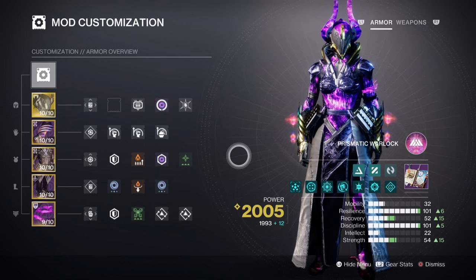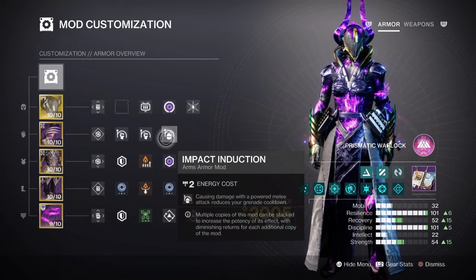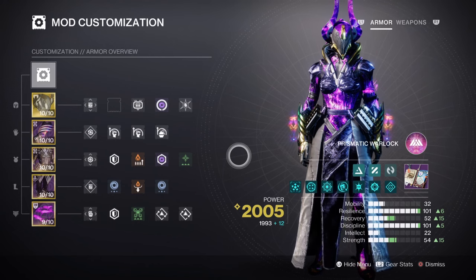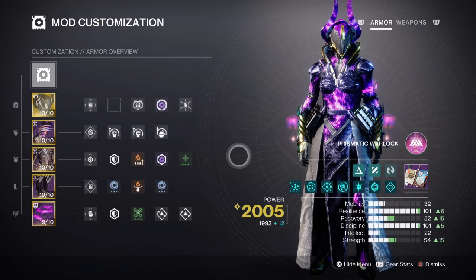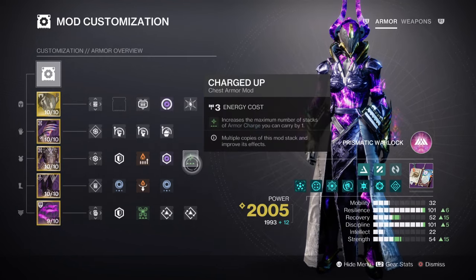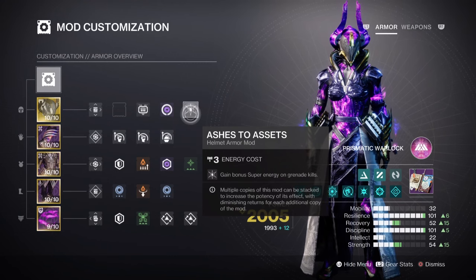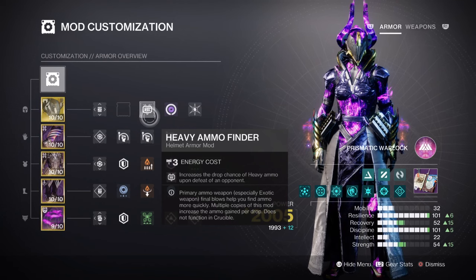Mod wise, having the following for support of the build is also enticing and recommended: Impact Induction x1 for a 12% grenade buff, Momentum Transfer x2 for a 17% melee buff, Outreach for a 12% melee buff, and Distribution for a 6% all ability buff. Additional mods which are highly recommended include Void Siphon for creating Orbs of Power via void weapons, Charged Up x1 for a plus 1 in armor charge stacks, Void Weapon Surge x2 for a 17% void weapon buff, Ashes to Assets for super energy regen via grenade kills, and lastly Heavy Finder, Reserves, and Scavenger armor mods are highly recommended for the weapons we are using.